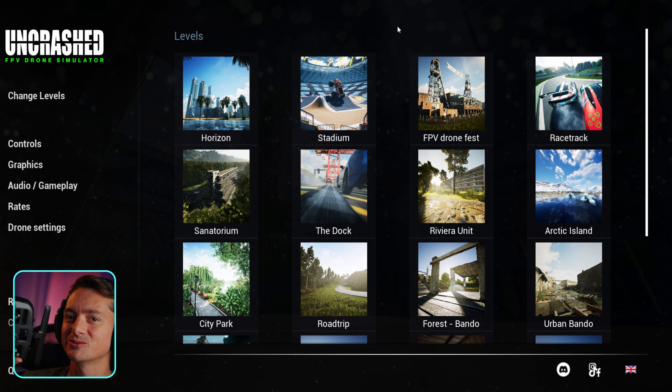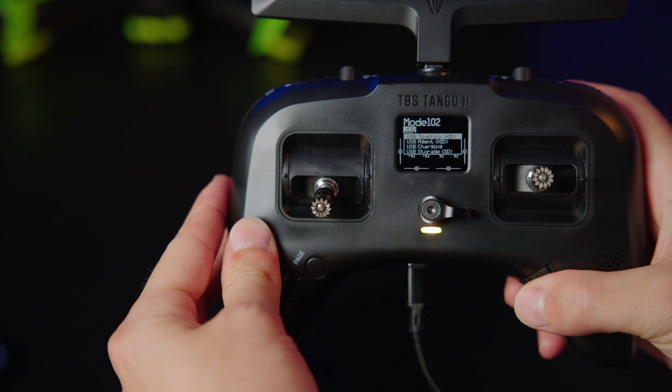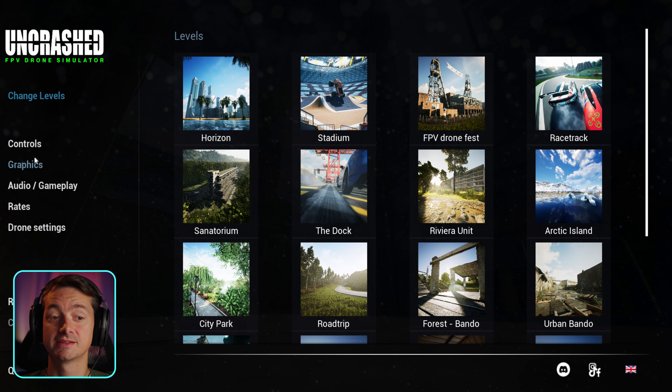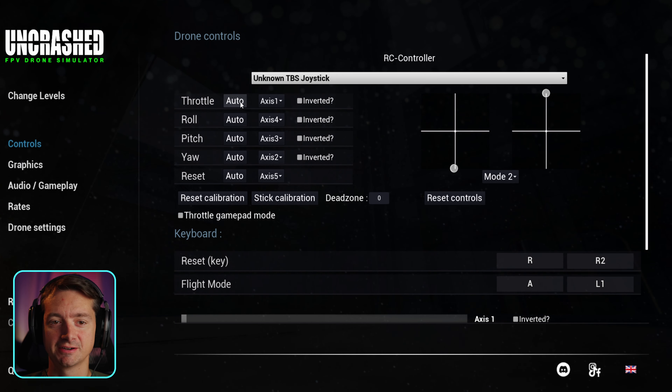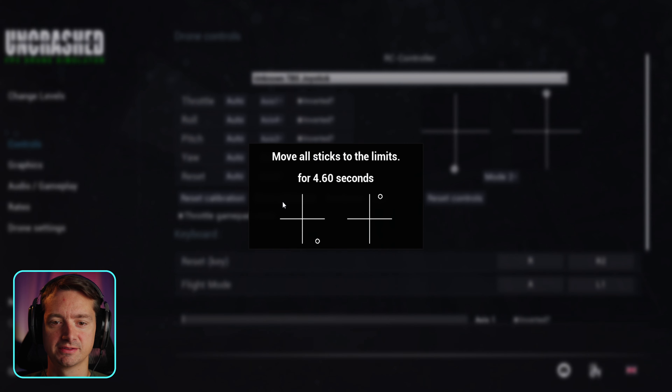It's also super simple to use with the remote controller. You just start up the controller, plug it into the computer, start the simulator, and you're good to go. Setting up the remote is pretty straightforward — you just assign all the axes, do a stick calibration, and you're good to go.